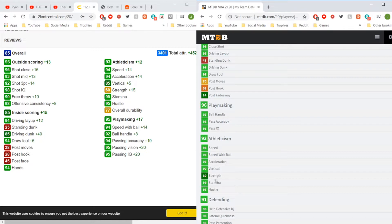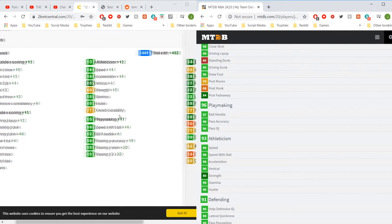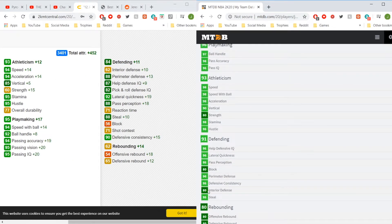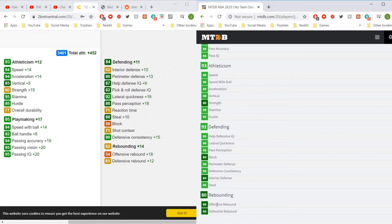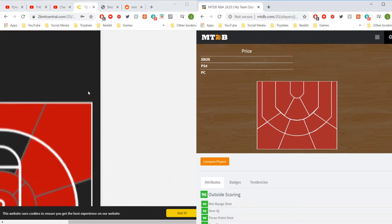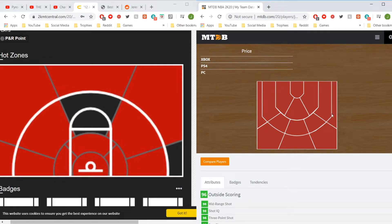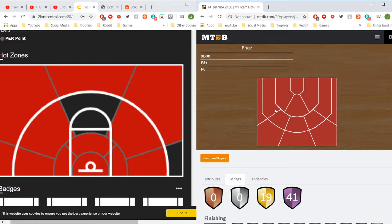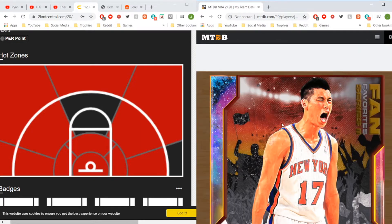98 strength — I guess he's been doing the gains. Now here's probably where the big difference is: 80 interior defense, 96 perimeter defense, plus 24 in blocks. Rebounding is obviously better too. Overall he's a beast and he's hot from almost everywhere. He has a few zones where he's not, but with all the badges — it's just all the badges in the world.